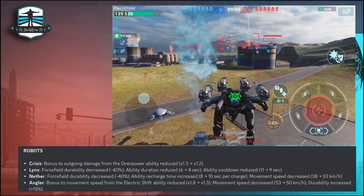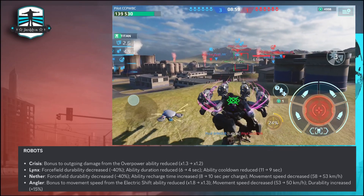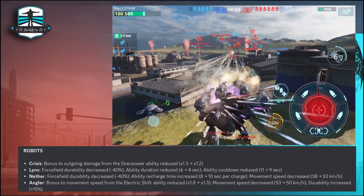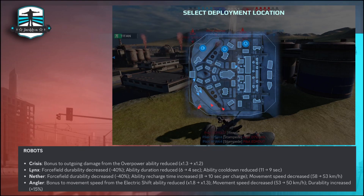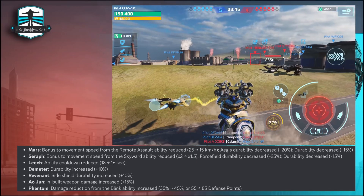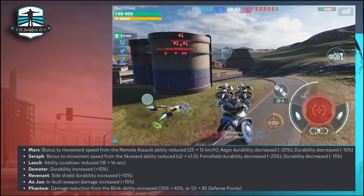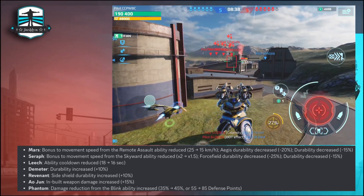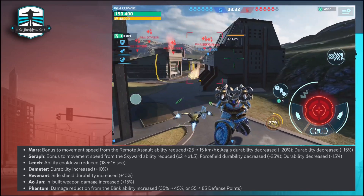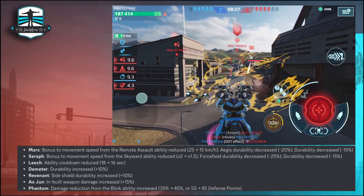For the Angular, the bonus to movement speed from the Electric Shift ability is reduced from 1.8 to 1.3, movement speed decreased from 53 to 50, and durability increased 15% — so it will definitely be more of a tanker. For the Mass, the reward bonus to movement speed from the Remote Assault ability is reduced from 25 to 15, durability decreased 20%, and another durability decreased 15%. For the Seraph, bonus to movement speed from the Scale ability reduced, force field durability decreased, and durability decreased 15%.